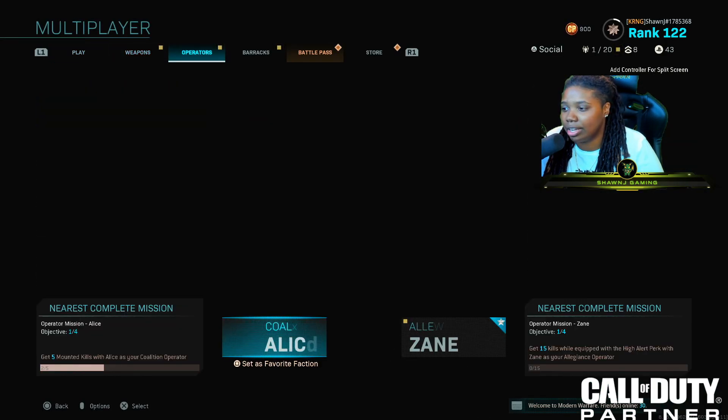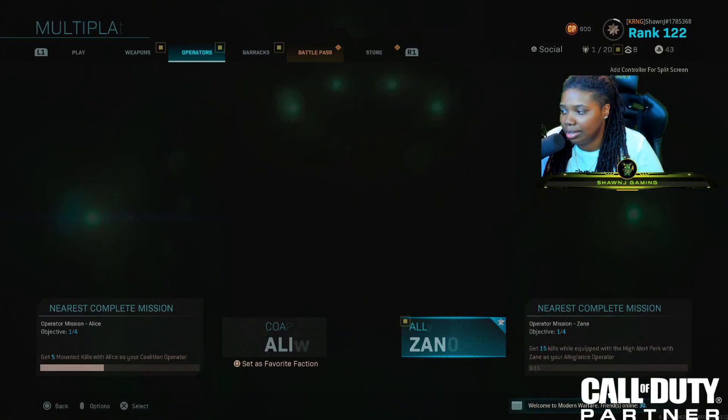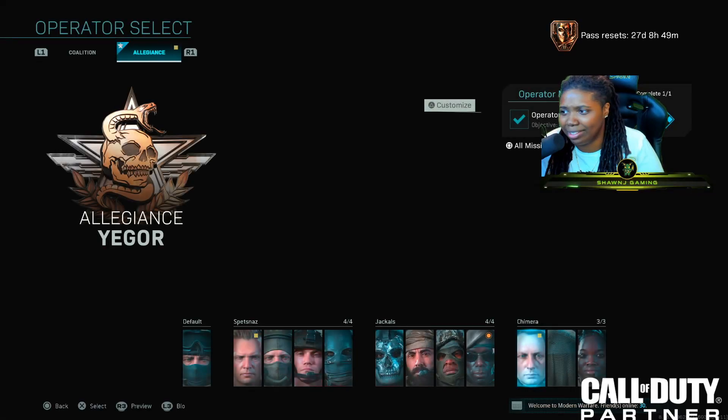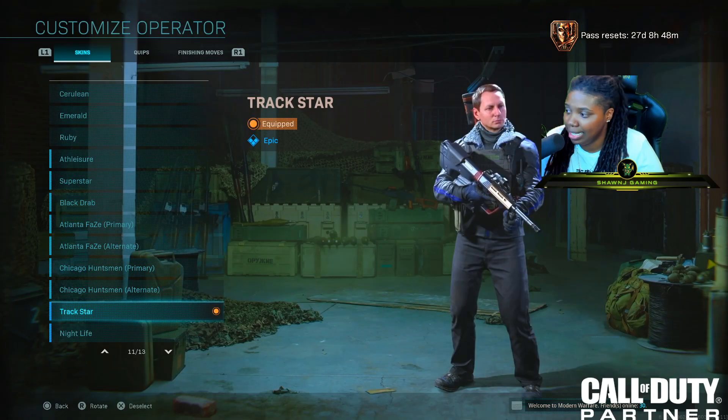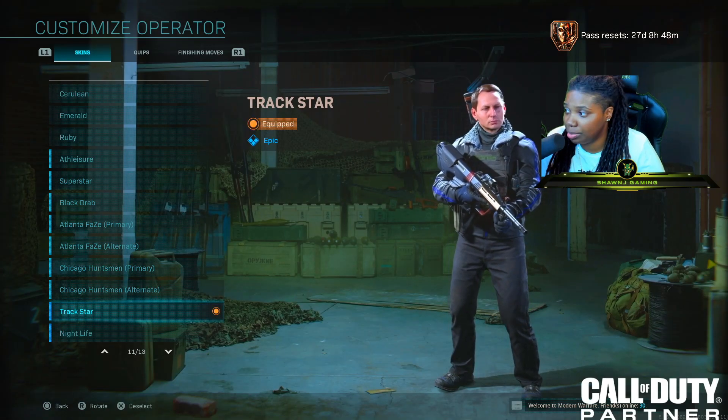So I'm going to go ahead and hit OK. And then I'm going to go over to operators, go over to Yegor. It's going to play this like I just unlocked him, even though I've had him unlocked for a while. I'm going to go to customize. Yeah, so this is the operator skin that comes with the bundle.